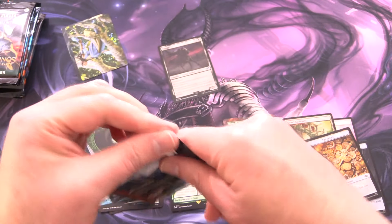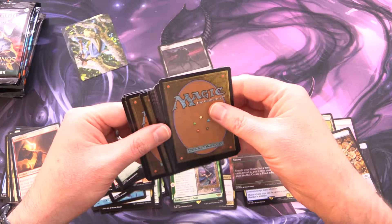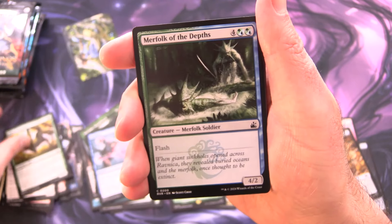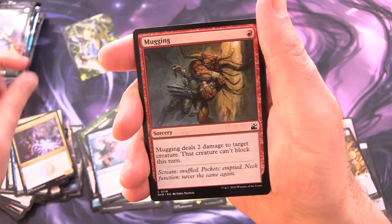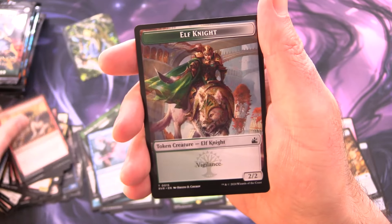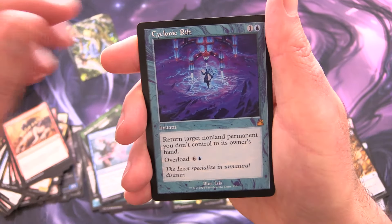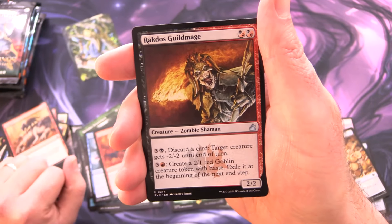Back to Ravnica Remastered. That Nazgul is 9 or 10 bucks — and there are 9 of them in the set. Next up: Quicken, Mourning Thrull, Arboreal Grazer, Merfolk of the Depths, Rising Populous, Keymaster Rogue, Goblin Electromancer, Mugging, Burnbright, Last Gasp, Dogpile, an Elf Knight, Orzhov Guildgate — and a Mythic! Iconic Rift! Ravnica Remastered wins right off the bat.